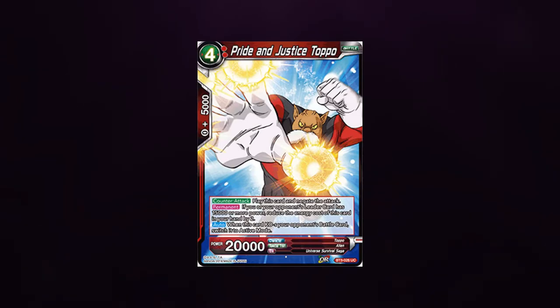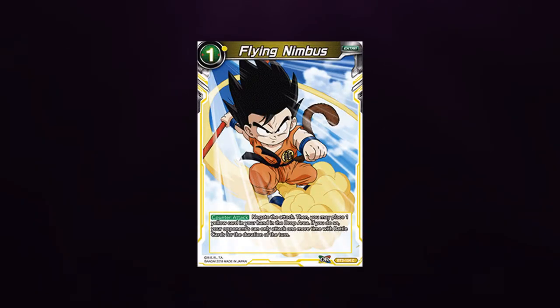Bad Ring Laser has some really weird interactions, and those are the interactions I want to go over. The main things I want to cover are battle cards that have a counter — cards like Flying Nimbus and negating — and the interactions with Mecha Freezer.